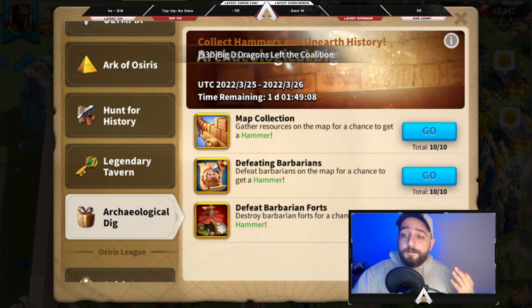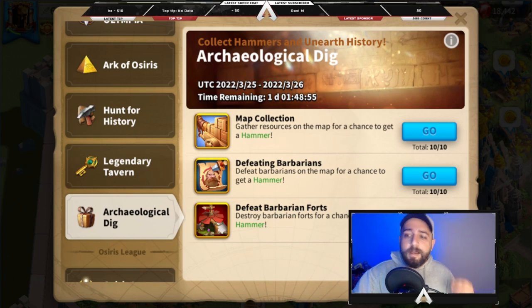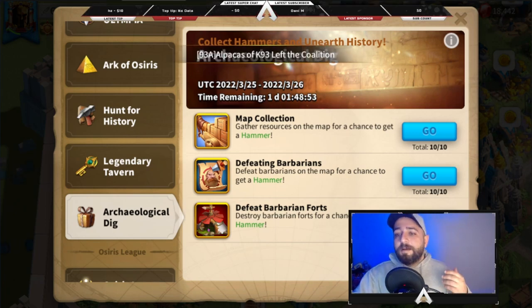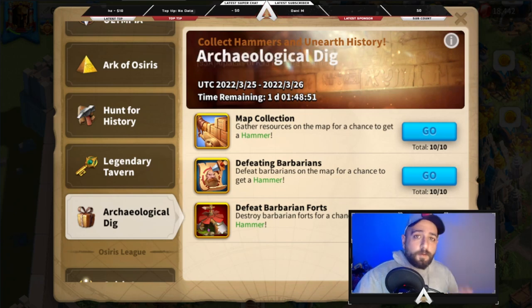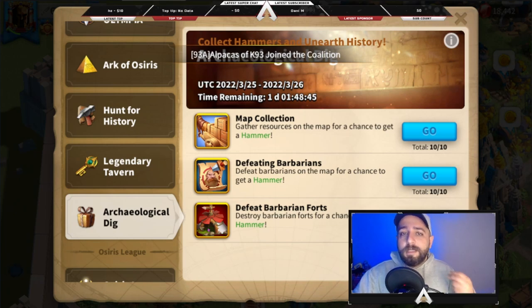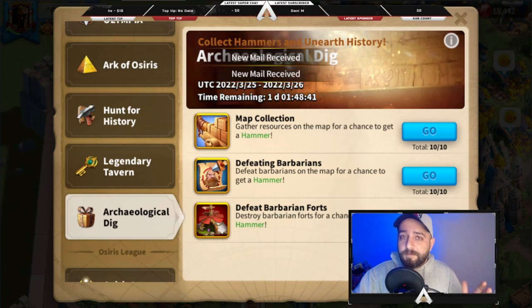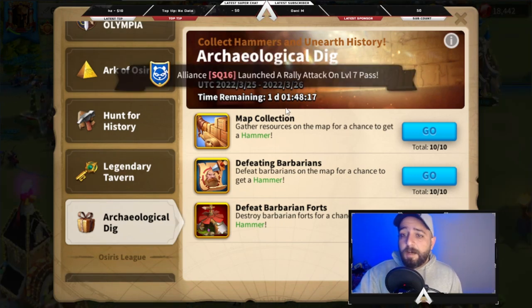There are 3 free ways to collect hammers — in total we get 30 hammers for free. A few tips: killing barbarians and gathering resources may or may not give you hammers depending on your luck, but destroying barbarian forts 100% gives you a hammer. So 10 forts always equals 10 hammers — forts always give you a hammer for sure.